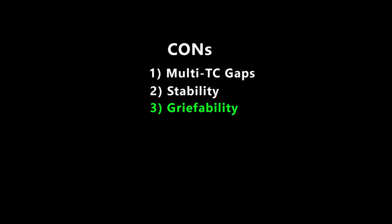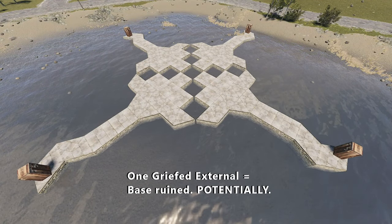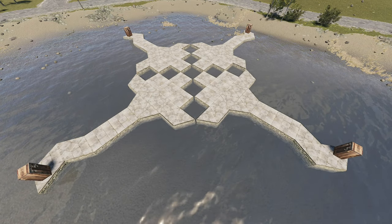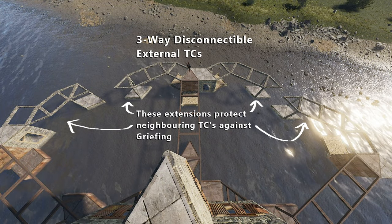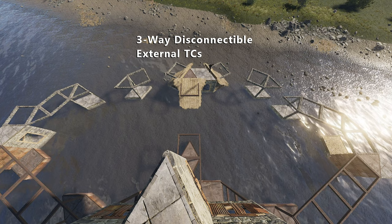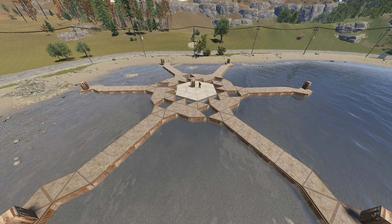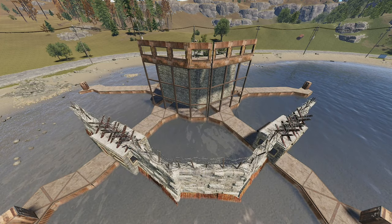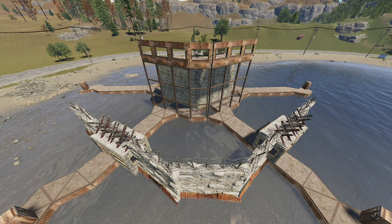Another potential issue is, if you build too much of your base on external TCs, your base can actually be more easily griefed. This is usually not done, as farming rockets just to grief someone's external TCs is usually not what people do with their time, but it's possible and it does happen. There are ways to get around this, but the simplest one is to make sure that even if people do it, it will not be a big issue. I would suggest never making the core of your base overly dependent on external TCs. Rather, use them for maintaining protective shells, shooting floors, gatehouses. In all these configurations, they still lower upkeep and/or give you grief protection in addition to fulfilling their intended function.